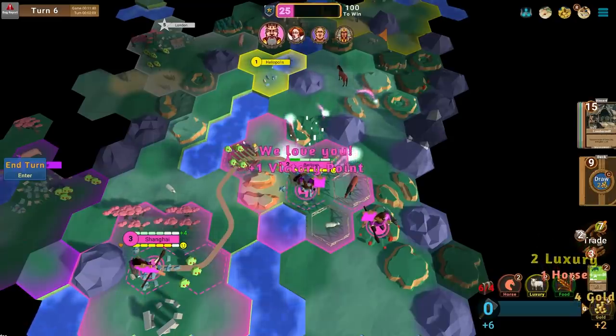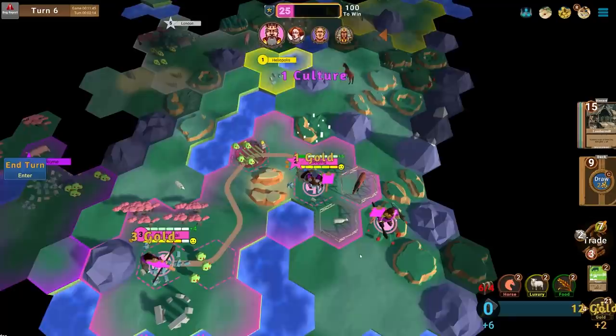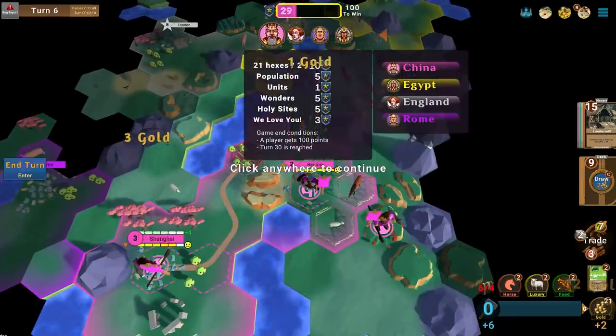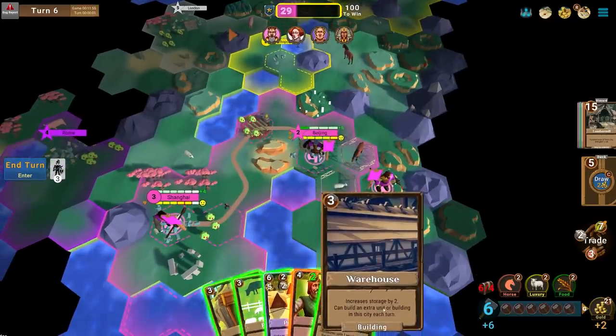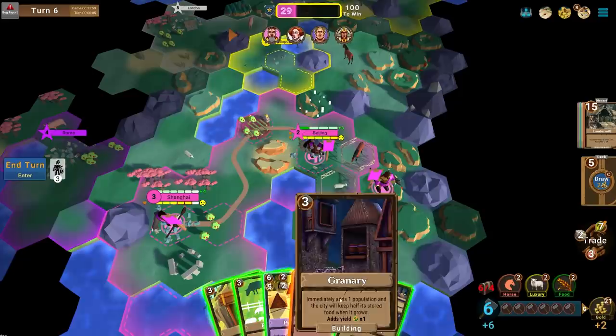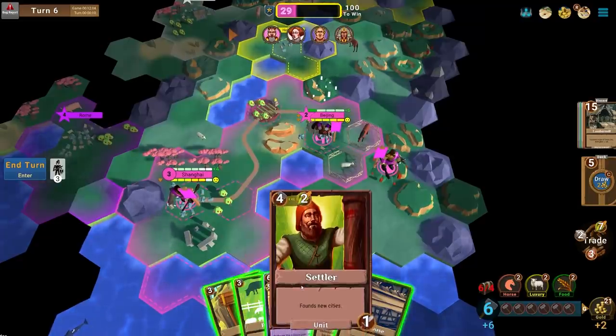My cities are growing and they're happy. We're getting so many horses — maybe going for Horseback Riding might be the play. We are getting money from people buying the resources we're putting in. We got the Warehouse, which is big — it'll also allow us to store more resources. We got a Granary too. Warehouse and Granary in the capital feels really solid.